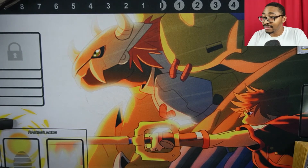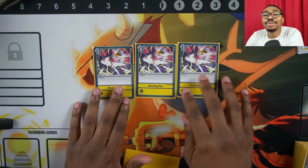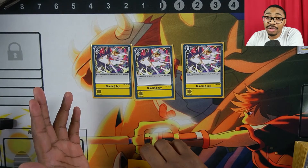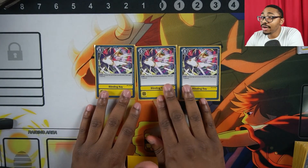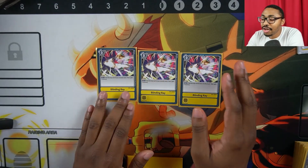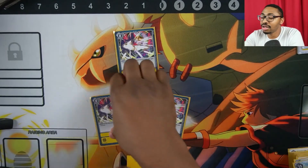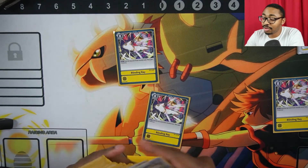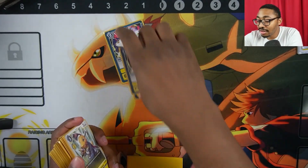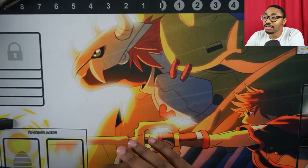Now the options. We play 3 Blinding Ray: for 0 memory, you trash the top card of your security stack and gain 2 memory. For example, if your opponent has no security and you're at 3 memory with a Bushy Agumon in hand, play this to go to 5 memory, then hard-play Bushy Agumon and swing for game. I've seen this exact line win tournaments on Twitch many times.